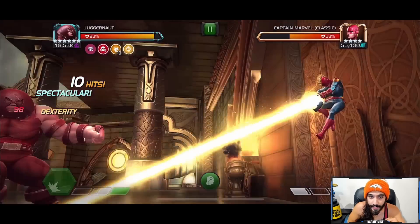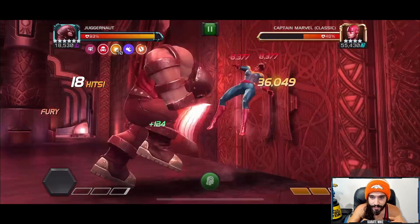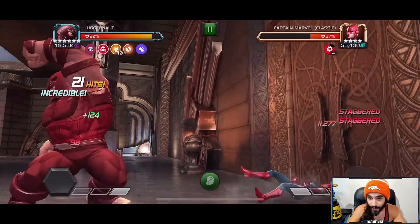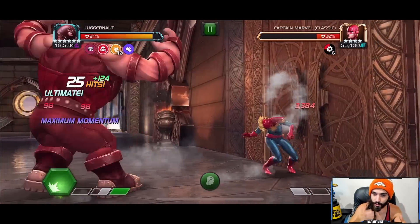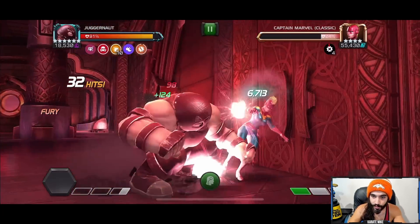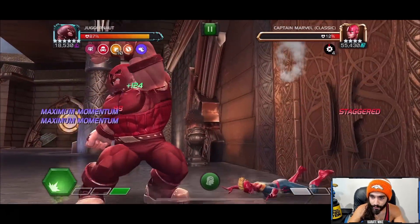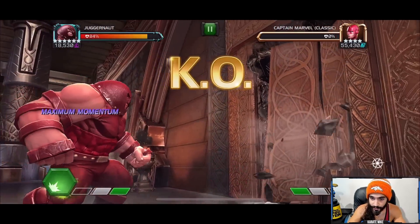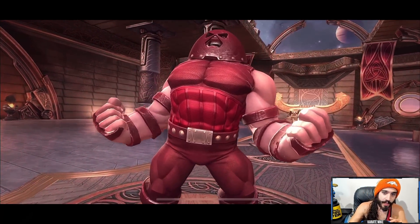After the special two it's looking like we're doing some nice 13K to 14K medium attacks, which is really nice. The special two when it crits hits pretty hard. Heavy attacks are doing 30K crits when you have the fury from the special two, and he has that nice quick one-hit heavy attack allowing you to go for those corner chains. The special two without a crit is still doing a solid 50K plus damage, which is definitely nice — and this is with suicide masteries running.